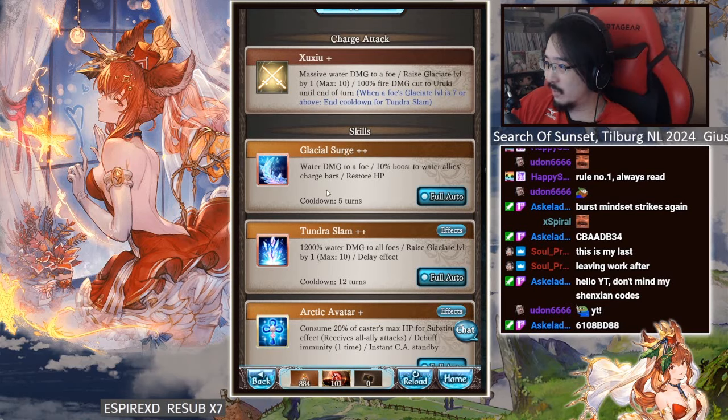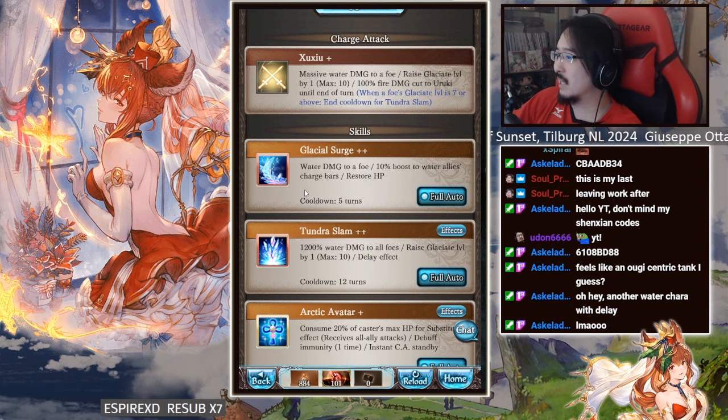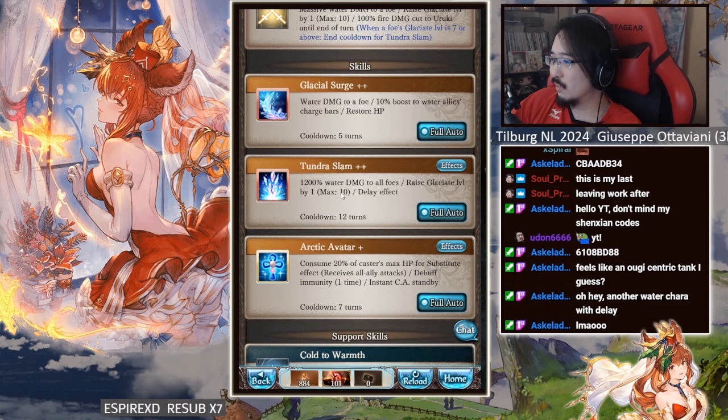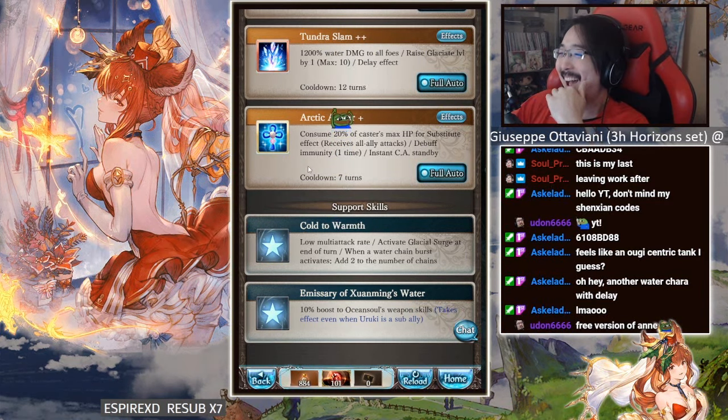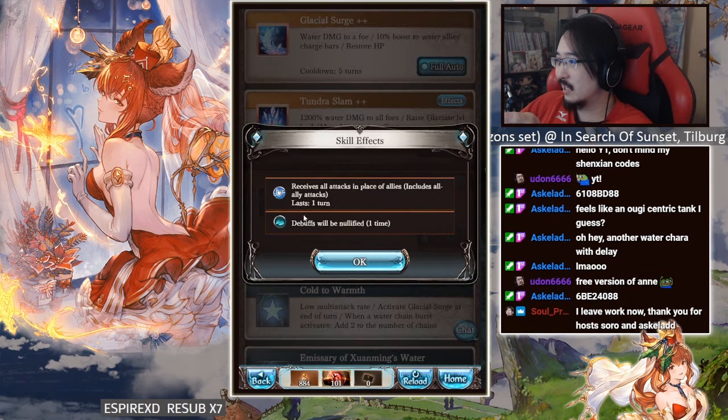Her OGI does 12,100 water damage to all foes, raises glacier level by one, and applies a mass delay effect. Her third skill, Arctic Avatar, consumes 20 HP for a substitute effect, giving all allies sub, debuff immunity, and instant standby. Her passive activates glacial surge at end of turn, and when a water chain burst activates, it extends the number of chains. She actually doesn't sound half bad.